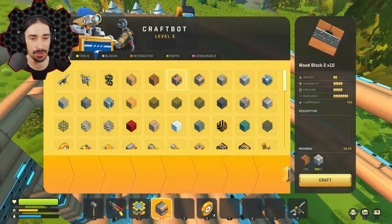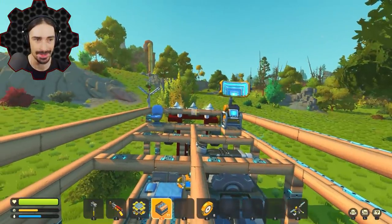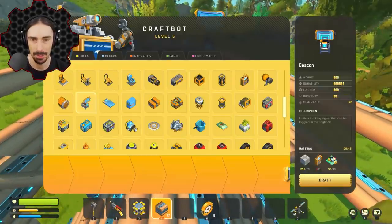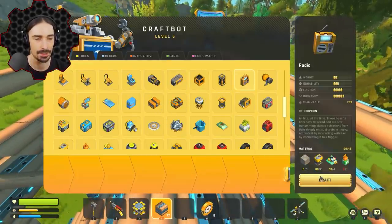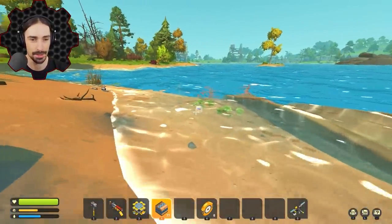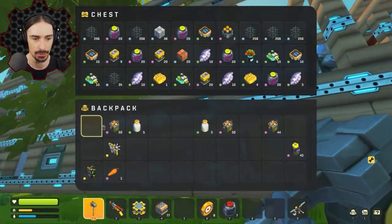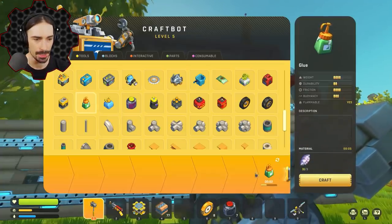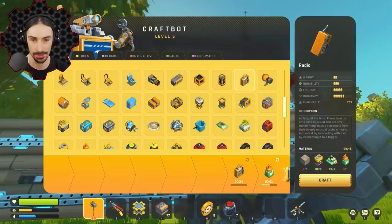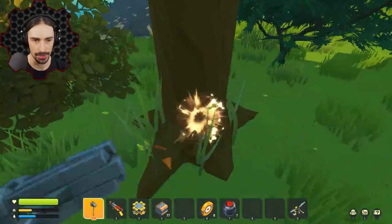It seems like the biggest material missing is wood rather than stone. I need another beacon to mark this farm so I can come back, and I need a radio, and I need glue. I'm gonna do a glue one real quick so I can craft a radio and then a beacon. I have achieved glue clam — now give glue, please. Thank you. This is gonna get crafted into a radio and also a sensor — we need another sensor for our automatic seat detection sensors.